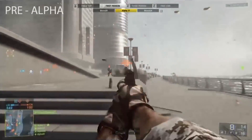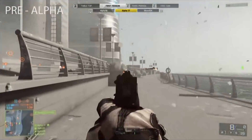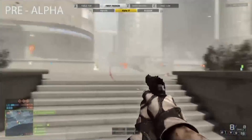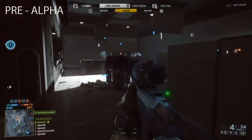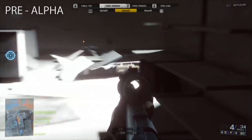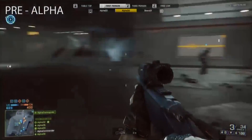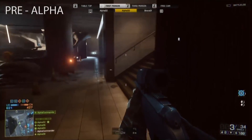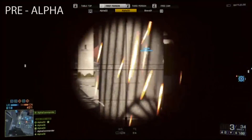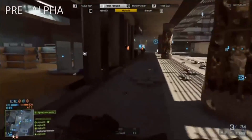Another new attachment is the variable zoom scope, seen a couple of times in the E3 livestream footage, where you can zoom in at multiple different magnification levels. This is going to be really useful — you can use lower magnification for medium range engagements and quickly switch to higher magnification for longer range targets. On top of that, the 45-degree angle iron sights are also a great option: you can have an 8x scope and quickly switch to iron sights for closer engagements, making the rifle at least somewhat effective up close, though a pistol would still be better.